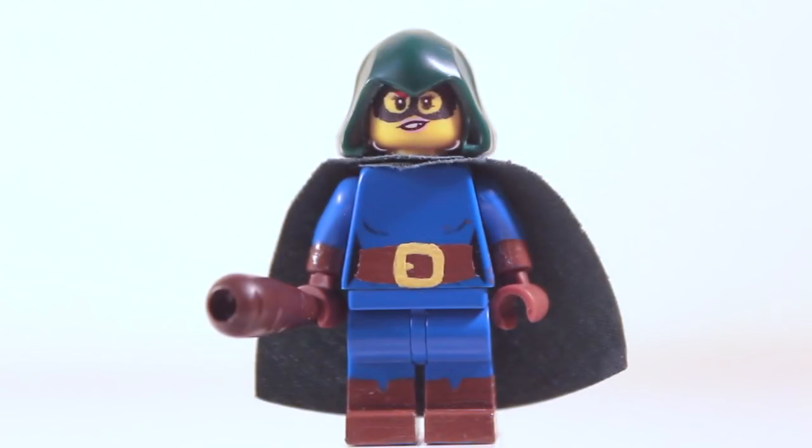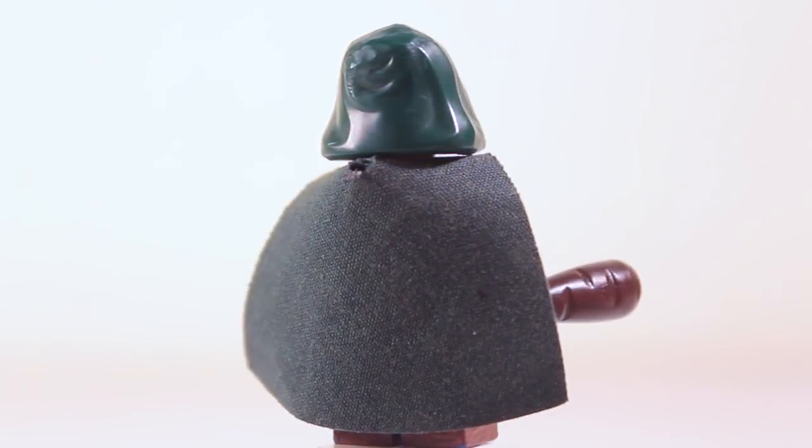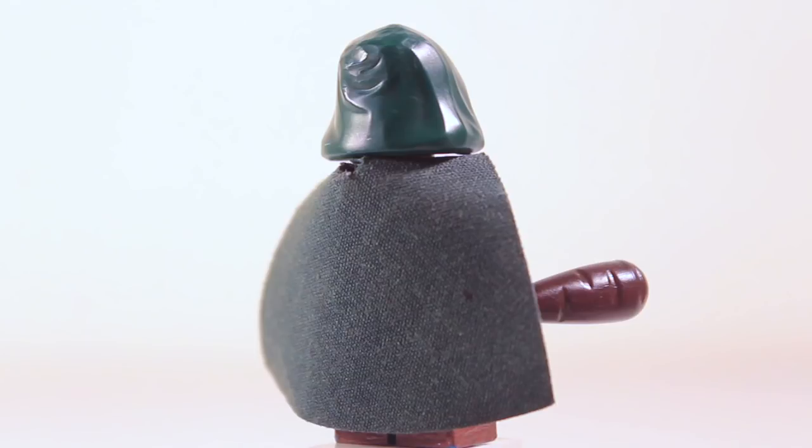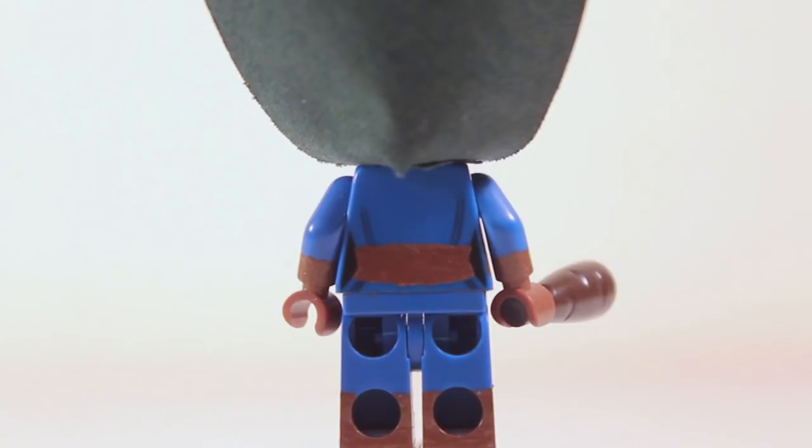First up, we have the Bandit. Right off the bat, you can see that I have used a dark brown torch piece from the old Indiana Jones sets for her club, and if we turn her around, you can also see that she has a dark green cape from the 2010 Harry Potter Quidditch set. In the front, you can see that she has some custom painting, of course.